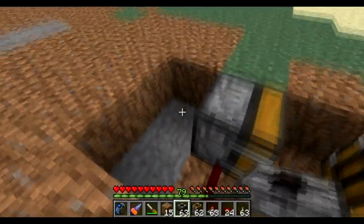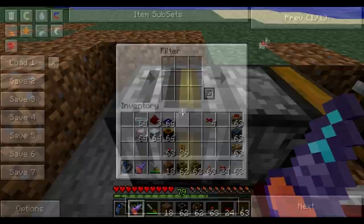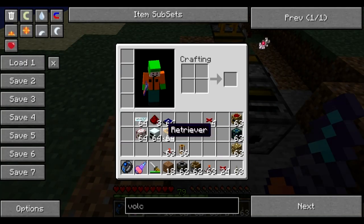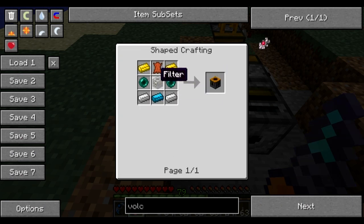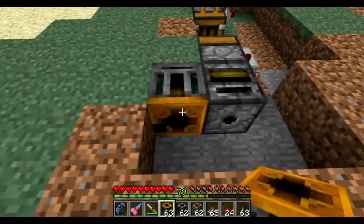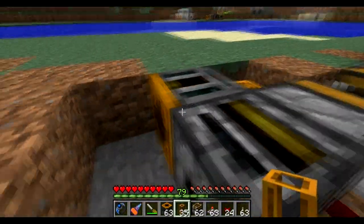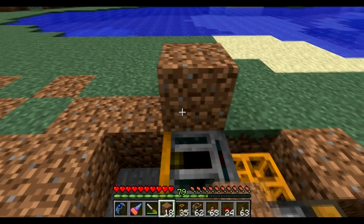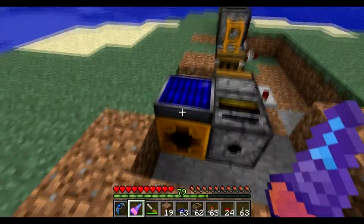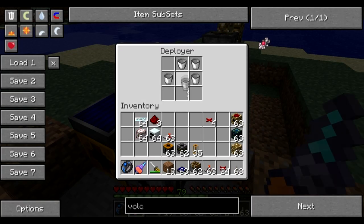Next place a filter here. Rotate it so the exit hole faces correctly, then right-click it and place a lava bucket inside as the filter target. Next place your retriever, which is created with ender pearls, filters, leather, and blue alloy ingots. Place it like this and place the pneumatic tube here. Place a solar panel above it so it has some energy, since the retriever requires power to work — the solar panel will power it. Place an empty bucket inside the retriever.